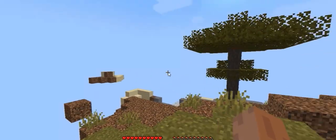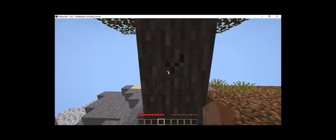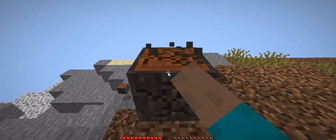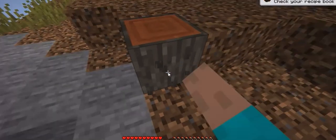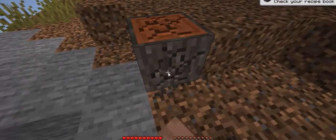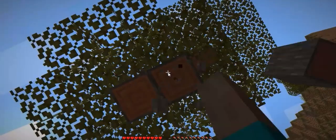We are in a savannah biome mixed with stone. Let's get all of these savannah logs and then we'll make a crafting table, make tools, and then we'll get cobblestone and try to find some iron, coal, and then find a place to make our starter base.